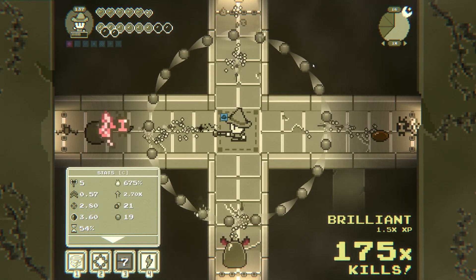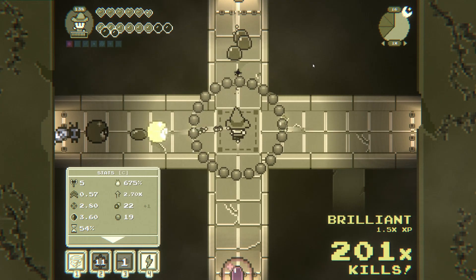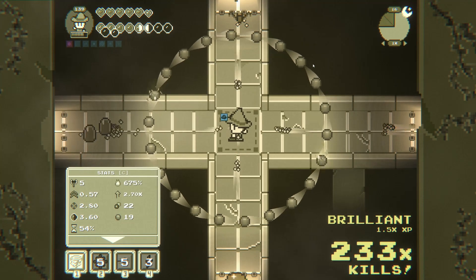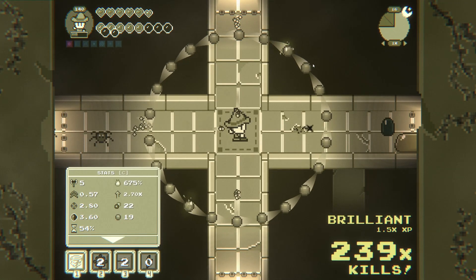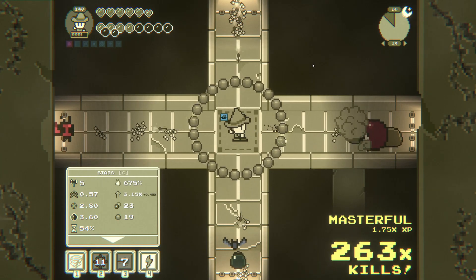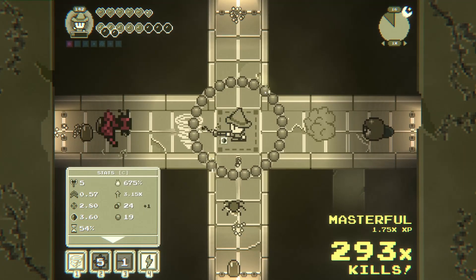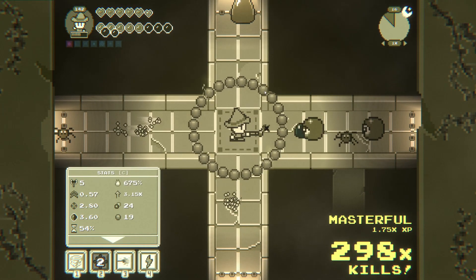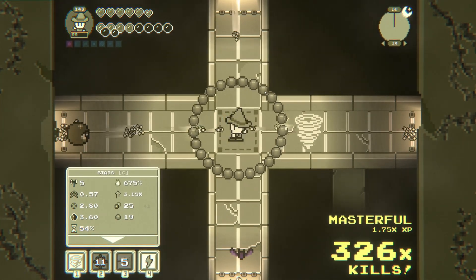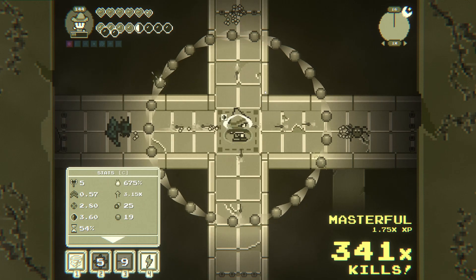Send out the missiles. Masterful! It's not like you're not going to get masterful when you're getting up to high levels anyway. 25 orbs — can we get to 30 on our next one? Depends on luck. 19.